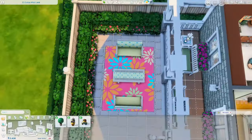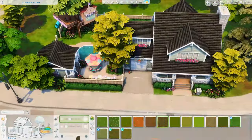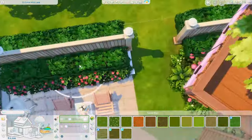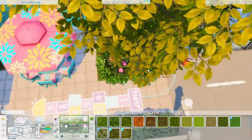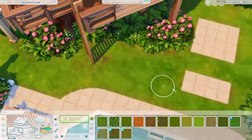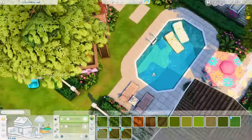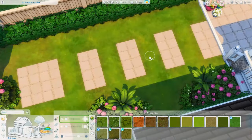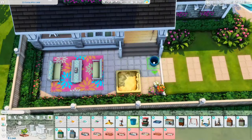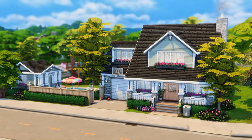Out by the pool I put a grill and a little loungy area with a coffee table and some chairs from Backyard Stuff, which was free recently — hopefully you snatched that up. Anyway guys, we are quickly approaching the screenshot, so I really hope you enjoyed this build. If you did, definitely like this video so I know to continue making family homes. Subscribe if you haven't already, and I hope you guys have a great rest of your day — I'll see you in the next one, bye guys!